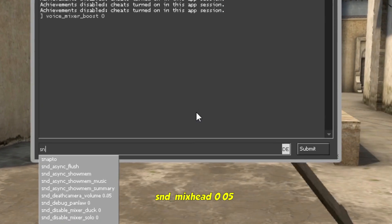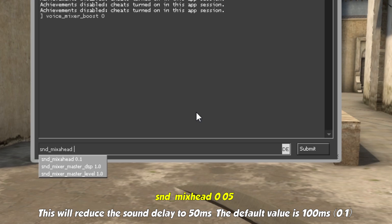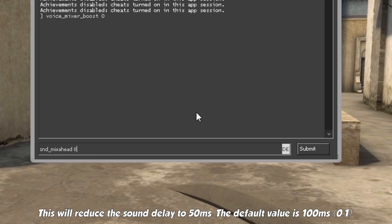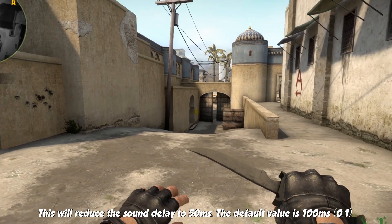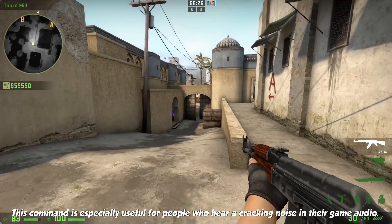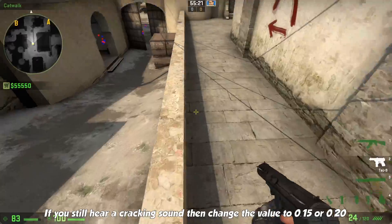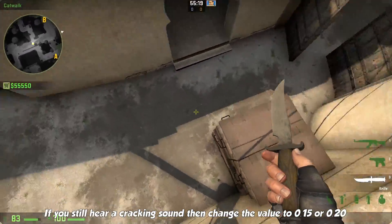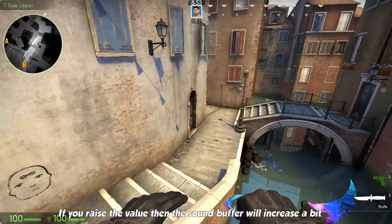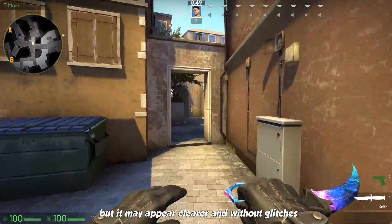SND mix head 0.05 will reduce the sound delay to 50ms. The default value is 100ms. This command is especially useful for people who hear a cracking noise in their game audio. If you still hear a cracking sound, then change the value to 0.15 or 0.20. If you raise the value, the sound buffer will increase a bit, but it may appear clearer and without glitches.